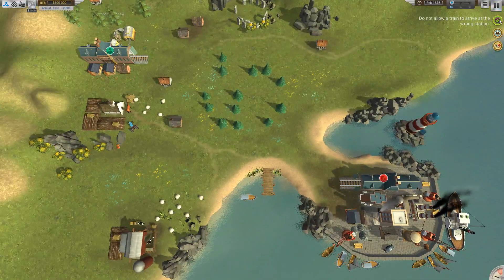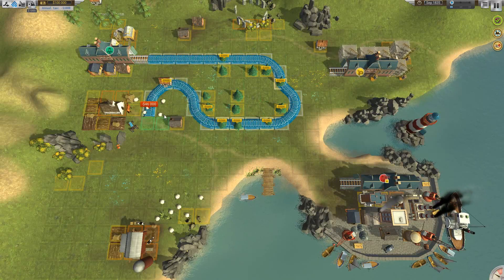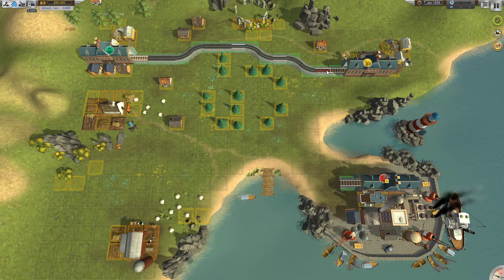On to the second map. We do not want trains to arrive at the wrong station. We need to dispatch at least three additional trains and spend at least sixty thousand. Hit W to go into build mode. As you lay track over things already in place, it costs extra money — sometimes it's easier to just go around and not spend that extra cash.